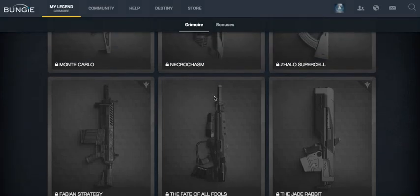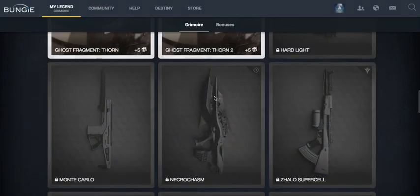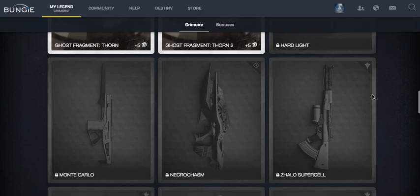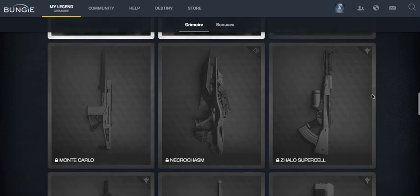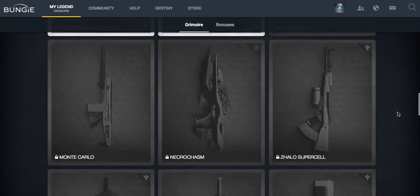Hey, what's good guys, my name is Bass and in this video I'm going to be looking at the new exotic primary weapons you can get in the Taken King. These are the ones listed in the grimoire card section as of today, which is the day just before the Taken King launches. Bungie have already updated the cards with a very small update just recently.